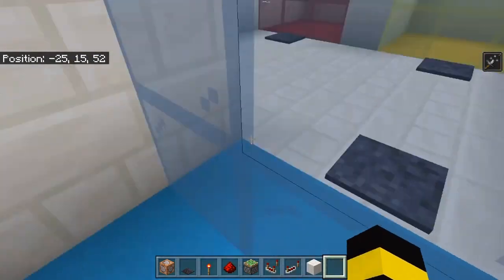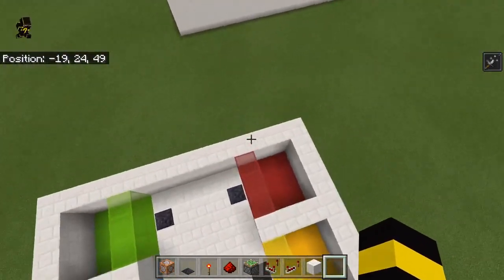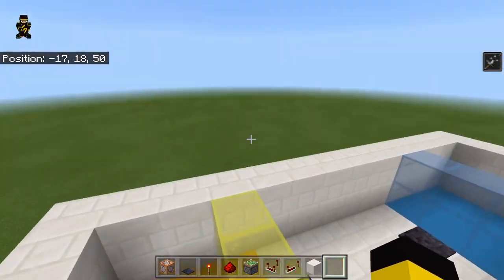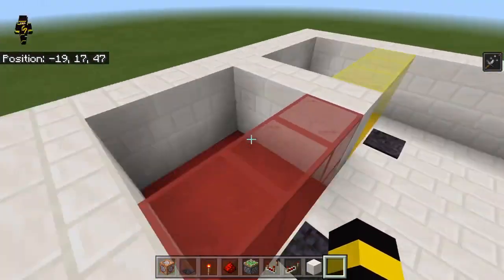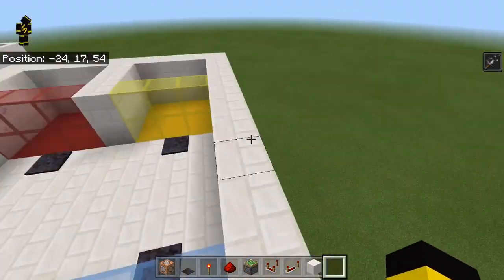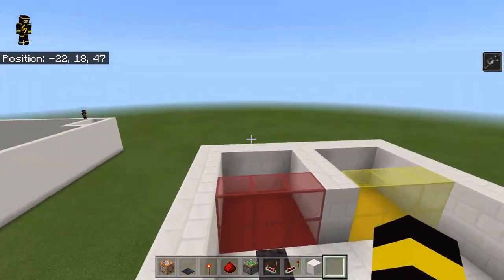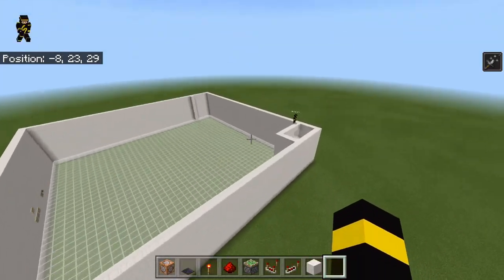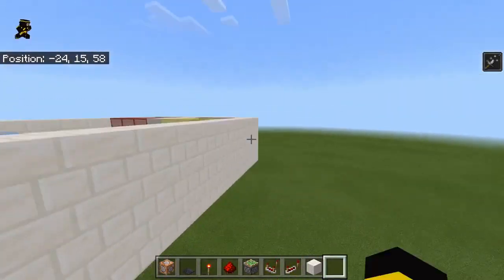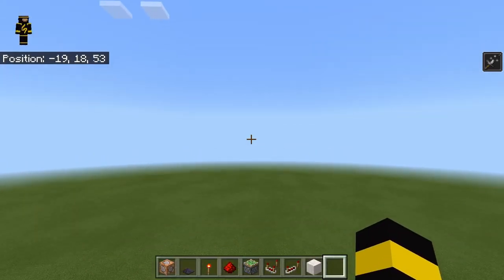If I were in adventure mode I wouldn't be able to mine anything, which is exactly what we want. Now we just have to repeat this for all the other team areas — I'll do that off camera since I already showed the main one. Make sure you have 'show coordinates' on or this won't work correctly. Stay tuned for the next episode, and hopefully you'll subscribe so we can beat Bro Republic in the 100 subscriber challenge. We'll see you in the next Bed Wars creation video — goodbye!